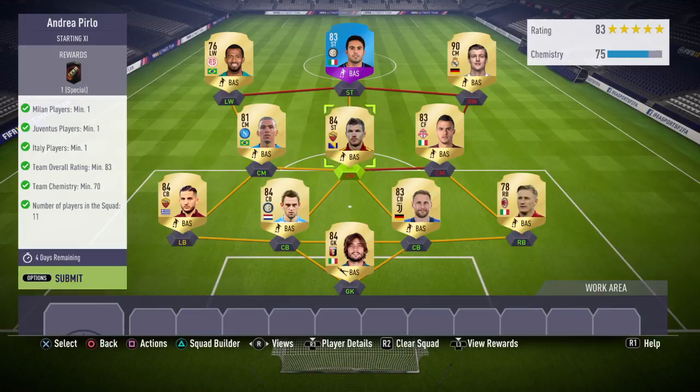We've got 75 chemistry — we only needed 70 — and the 83 rated team that we needed. We had a few Italian players in Eddie, Giovinco, Abate, and Perrin. Our Juventus player was Howedes and our Milan player was Abate. Let's submit that for the End of an Era version of Andrea Pirlo.